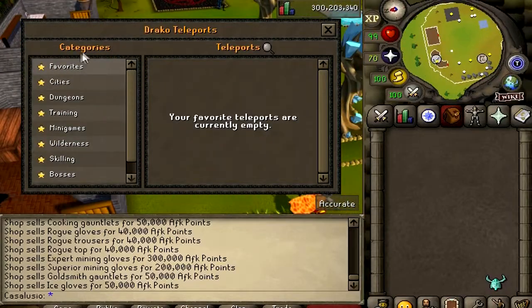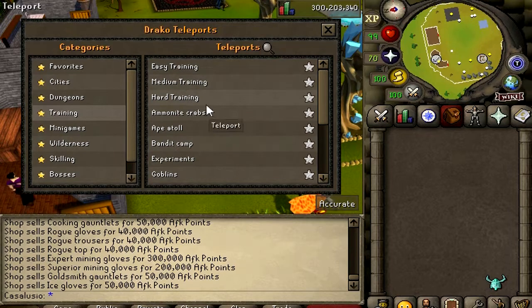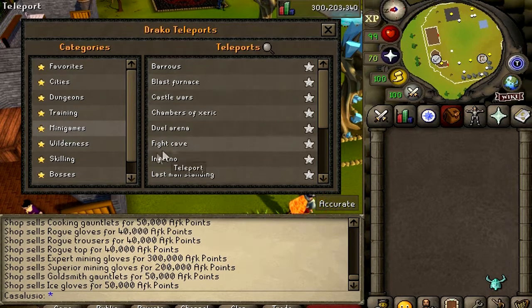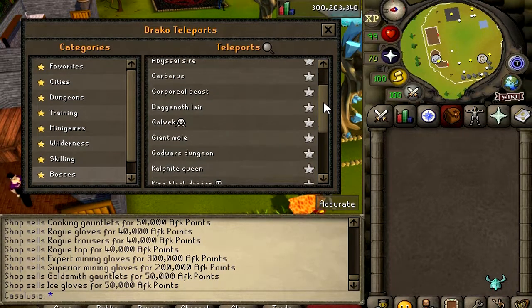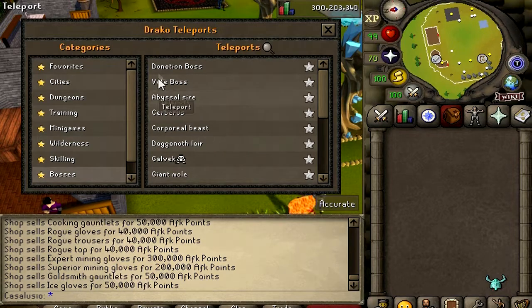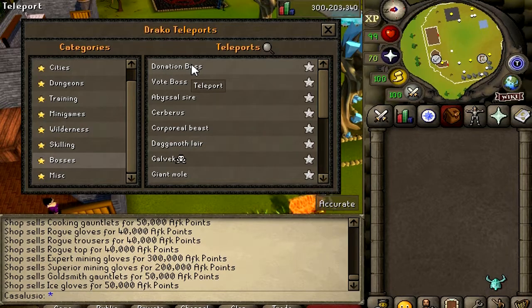This is the teleport interface - all the city teleports, dungeons, a bunch of them. Training teleports: easy, medium, hard. Ape Tolle, Bandit Camp, Sand Crabs. Mini games - a bunch of them: Inferno, Fight Caves, Chambers of Xeric, etc. Wilderness teleports, also a bunch of them. Skilling teleports - just look at everything, this server is so clean. Bosses: Vorkath, Zulrah, Whirlpool, Smoke Devil, Nightmare, Kraken, KBD, Corp, Voidwaker boss, Abyssal Sire - a bunch of bosses. Some miscellaneous teleports: Champions Guild, Grand Exchange, and the Myths Guild. Let's go check out the Donation boss - it's not spawned yet.